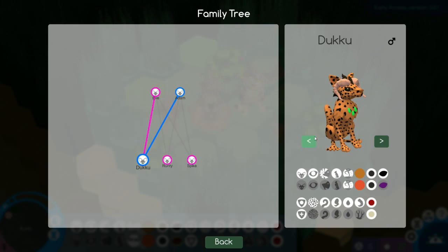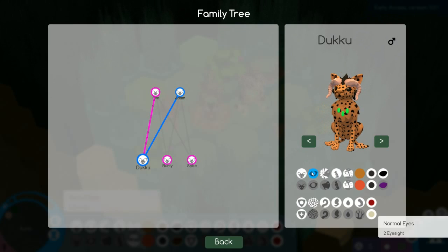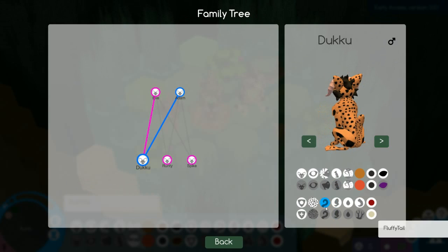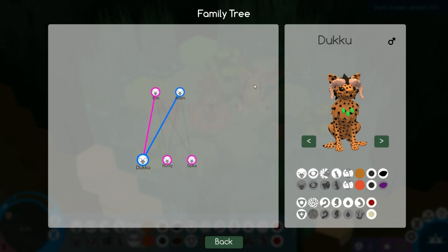Let's look at our new male. He obviously has the horn gene, which is fantastic — horns and antlers. He has the webbed hind legs, he doesn't carry haemophilia, and he doesn't carry the bad eyes, meaning he is a healthy specimen. Can he breed with Runty healthily? I don't want to go down the inbreeding route again — it surprisingly makes things too easy.